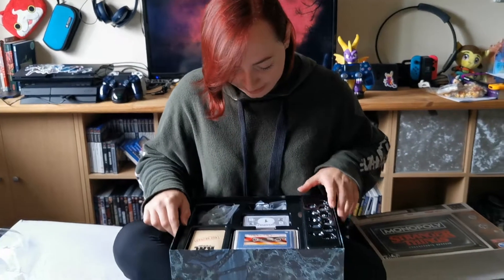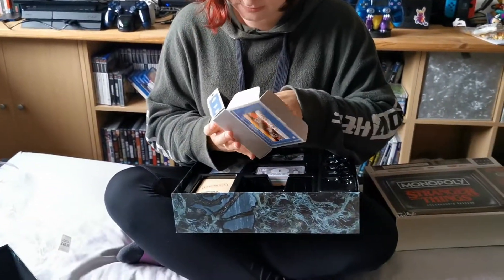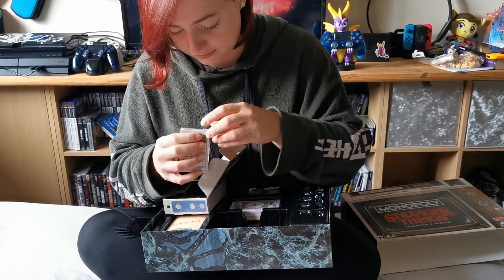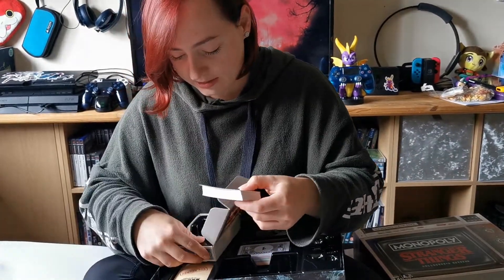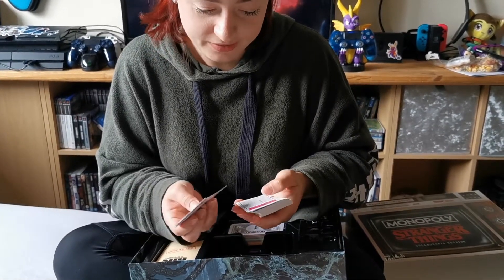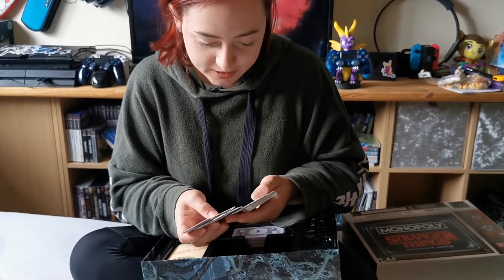So let's have a look at what else we have. We have a really cool looking box, which is in the shape of a cassette player. The cards look really tiny to me — I'm sure they never used to be this size. But this is all your different properties in here. We've got locations like Buyer Shed, the Hawkins Police Department, things like the Schoolyard, the Junkyard — all different types.